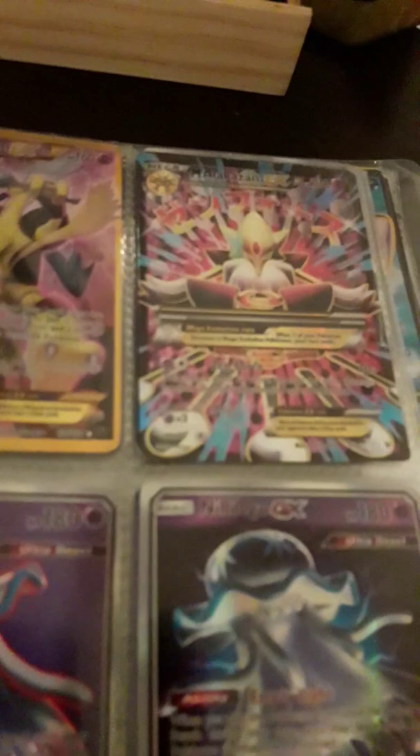I might say EX at some points when it's a GX. Gengar and Mimikyu GX. Gengar and Mimikyu GX. Greninja EX. Rowlet and Alolan Exeggutor GX. Giratina and Garchomp GX. Latias Latios GX — they were all rainbow rares. Mega Venusaur EX. Mega Venusaur EX. Venusaur EX. Espeon and Deoxys. Alakazam EX. Mega Alakazam EX. I love that card — I think it's the secret rare one. Mega Mewtwo EX.